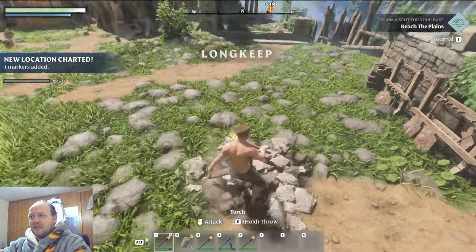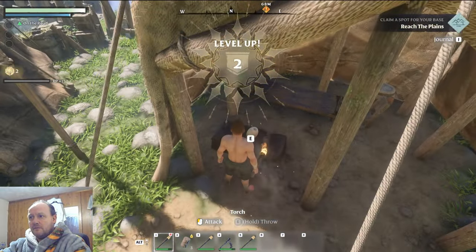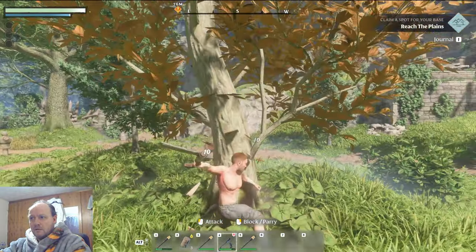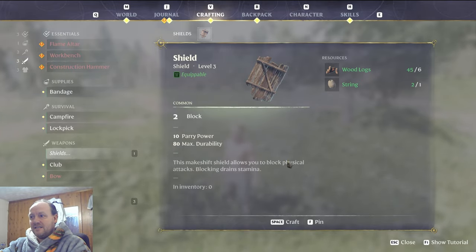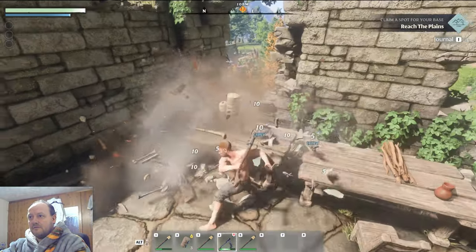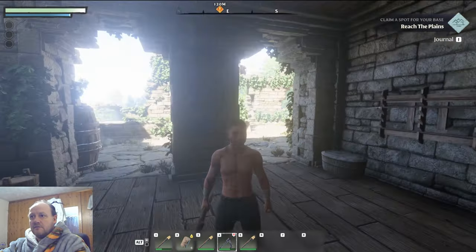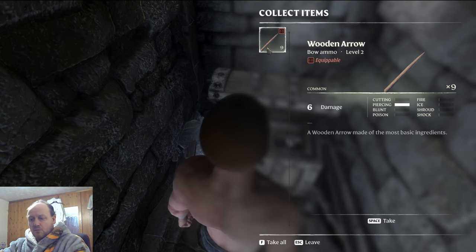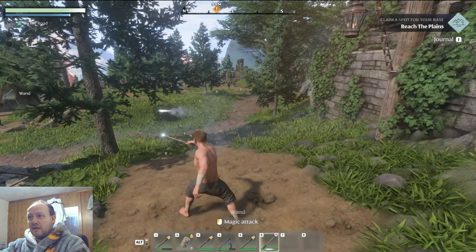Before heading into the lights to build your first base and place down your flame altar, collect what you can from these little town areas. Get yourself a bit of wood, and the first thing I advise crafting is the shield — it makes combat a lot easier. There's also a second secret chest with arrows I'll show you — four in total to look out for. Hidden walls, chest, and wooden arrows. After you've got two bones, a great ideal starting weapon is also the wand, as it gives you a ranged option.